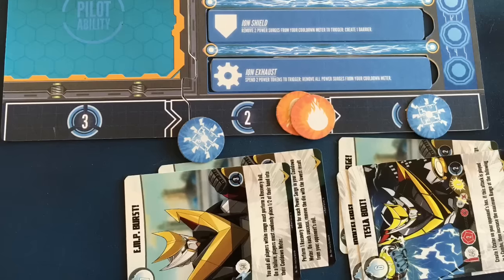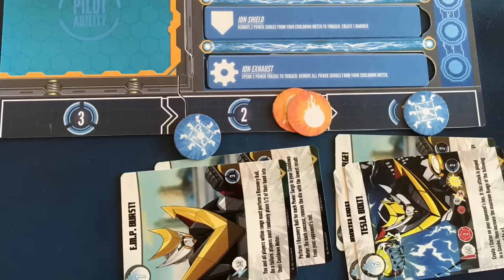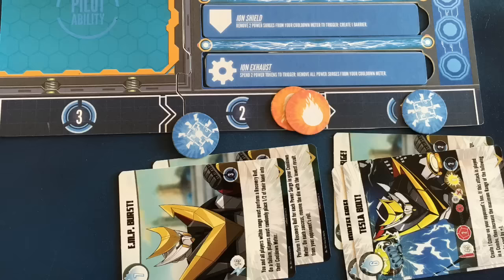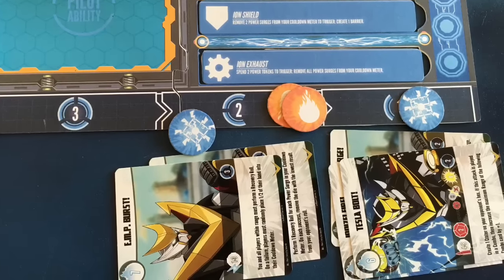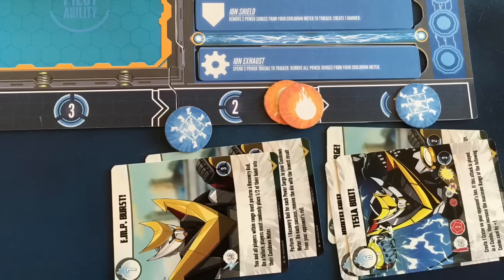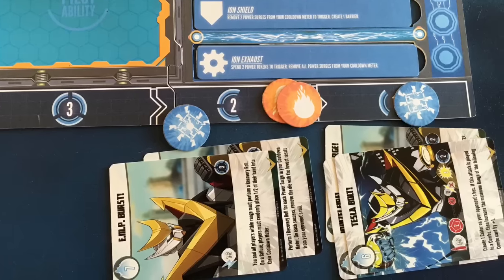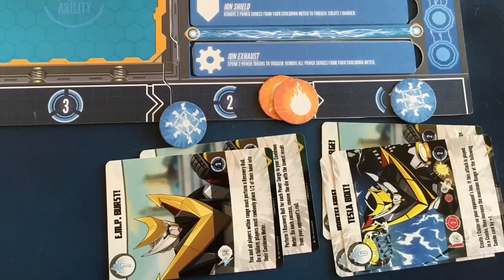Fire causes damage, power surges can hold cards in place and prevent them from moving, and so on. Some pilots and robots have ways to turn these trauma effects into boons to power their attacks and abilities. So while being on fire is generally a bad idea for most robots, one of them can turn it to an advantage to boost offensive and defensive abilities.